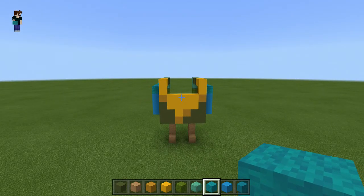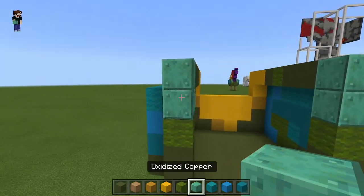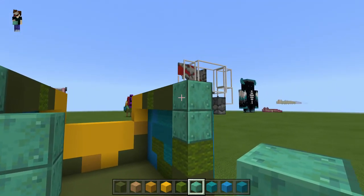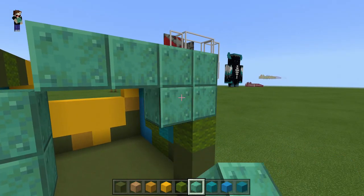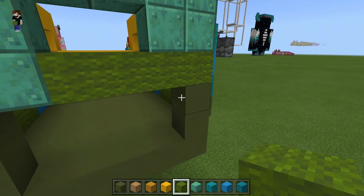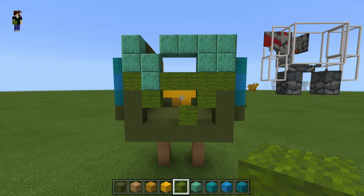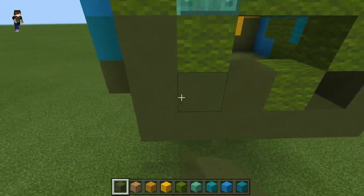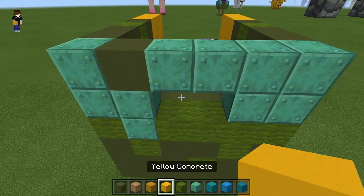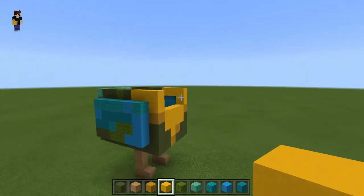Let's get back to the build. Now we've got the front done, spin around and do the back section — then the lower part of the chicken will be all done. Spin around, and to the top left-hand side, use your oxidised copper. Come down by 1 and place a block there, then a block next to it. On the right-hand side, come across 1, 2, 3, and place 1 there. Using green wool underneath, go 1, 2, 3 to meet the other side. Place 1 below as well, and 1 diagonally, and 1 underneath the oxidised there. You should have a pattern looking like that.